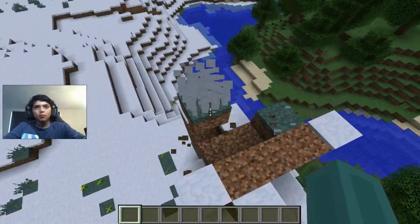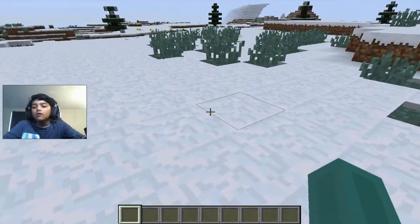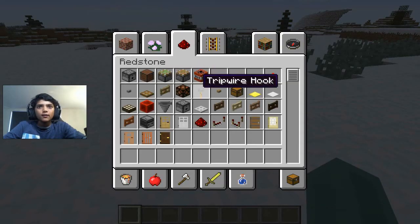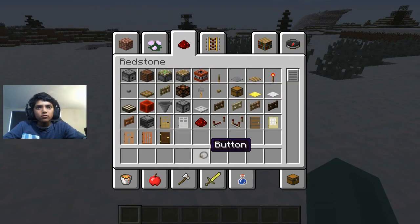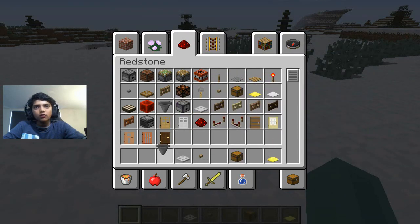Okay, now let's get on with this video - how to clear your inventory super quick. First of all, let's fill up our inventory with stuff. I just filled all my inventory.